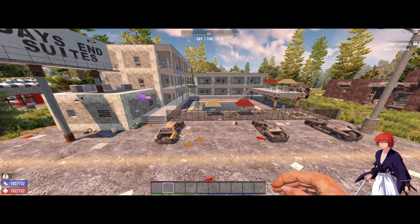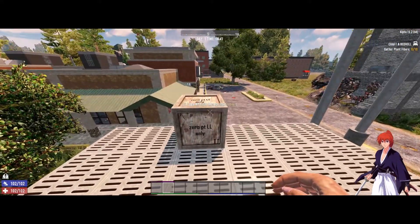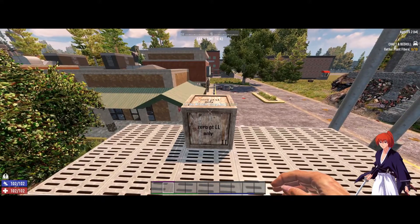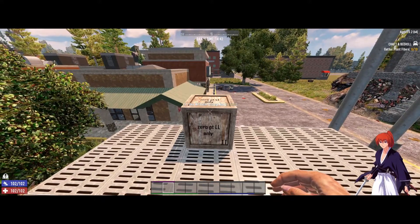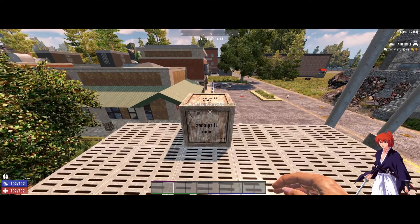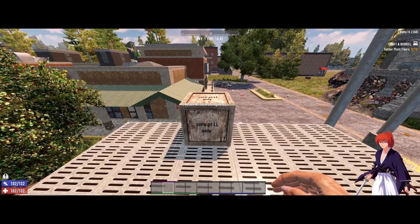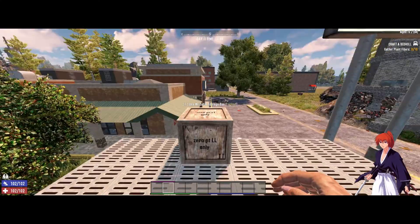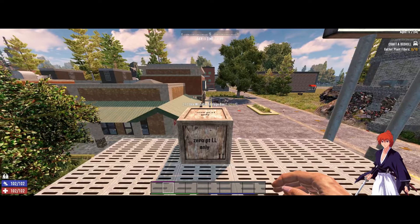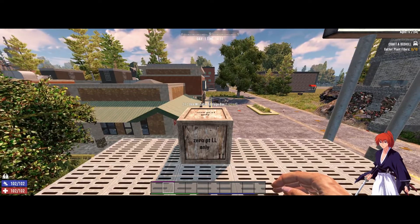Similar to what we did last time, I created a centralized loot storage so we can put everything there for each save game, then open them one by one to compare the loot for each character. Without further ado — drum roll please — here are the loots!